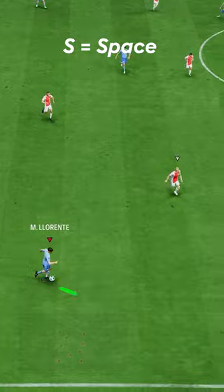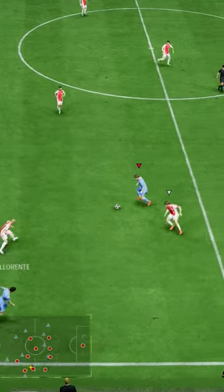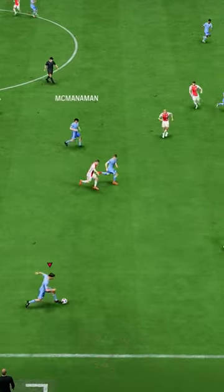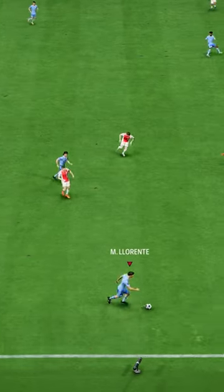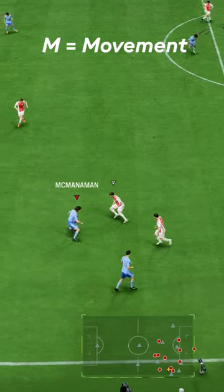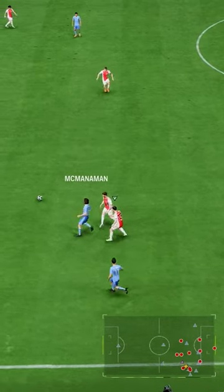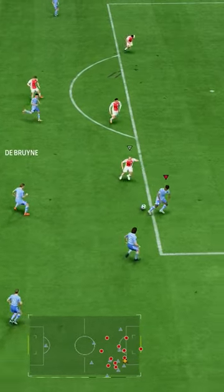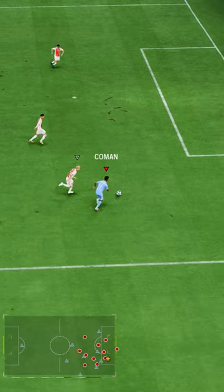The second S stands for space. As soon as you have the opportunity to take space by passing the ball or running forward, you should do that. If there is no immediate opportunity to take space, then M — movement — comes into play. You need to create movement by sending players on runs with L1 or initiating 1-2 passes, because this will give you chances to take space later on.